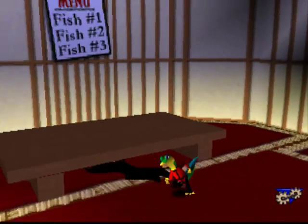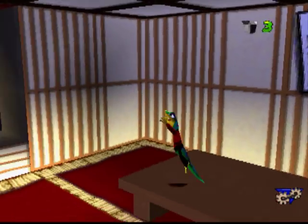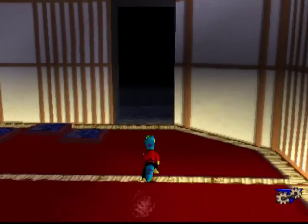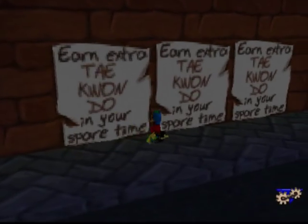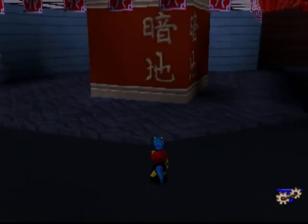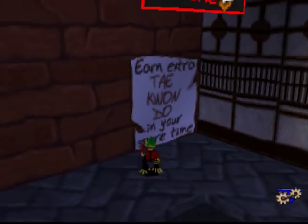The things I do for Mushu — that dragon from Mulan. He's a pretty cool dragon. He can just smash windows and everything. Seems a little violent, don't you think? Taekwondo in your spare time. I almost read that as 'spore time,' but no, that's not it. Good thing I know how to read.